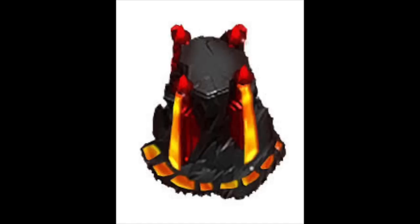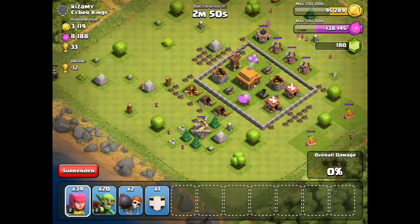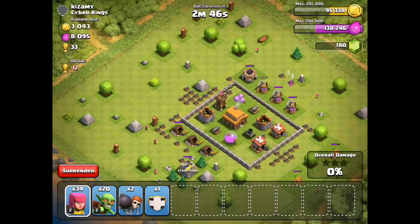It looks pretty awesome and it does fit the color scheme. Do you think a level 9 Wizard Tower is coming in the future? Do you think Town Hall 11 will come before or after that? Also, do you think this is real or a fake? It very easily could be a fake, but the color scheme does match pretty well.